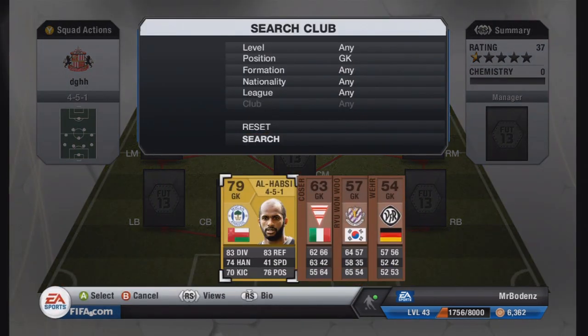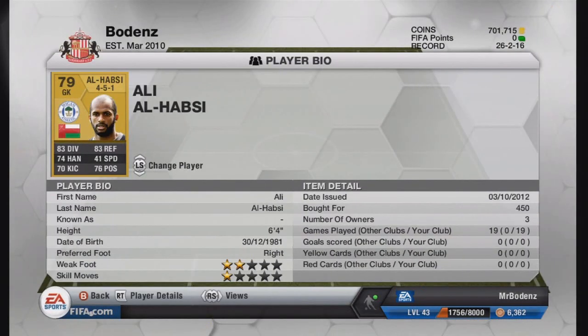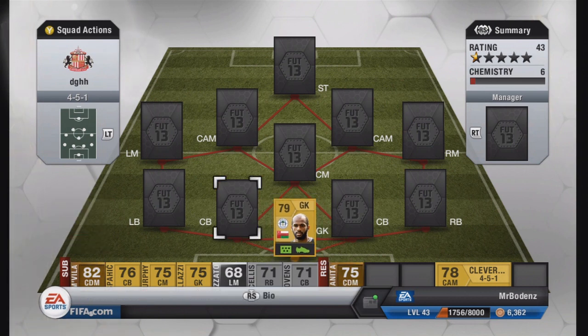We're going to start at the back with Al-Habzi in goal. This is a brilliant goalkeeper — he makes some brilliant saves. 450 coins he cost me. There's nothing wrong with him whatsoever. Of course all goalkeepers make mistakes, but I think almost any goalkeeper can suit. Al-Habzi suits perfectly for the team. Very quick reactions. His stats: 83 diving, 74 handling, 70 kicking, 83 reflexes — which is what he does brilliantly — and 76 positioning. Speed isn't the best, but he's a solid 79-rated goalkeeper.